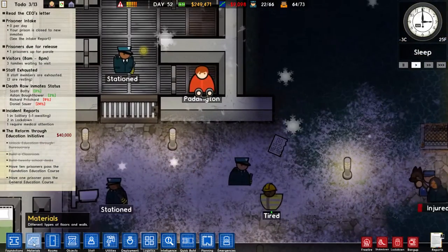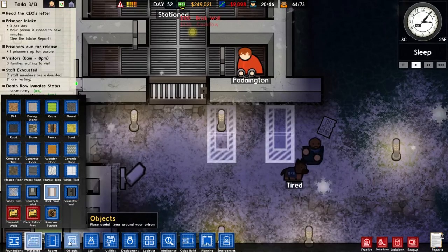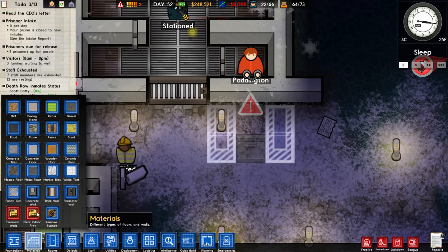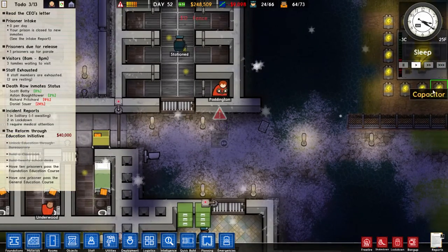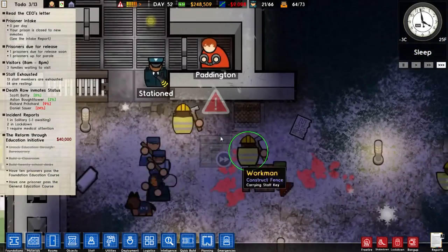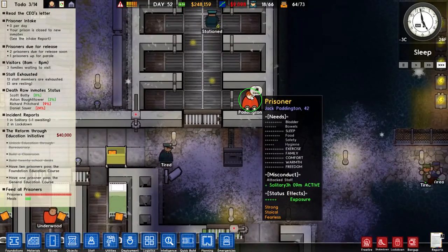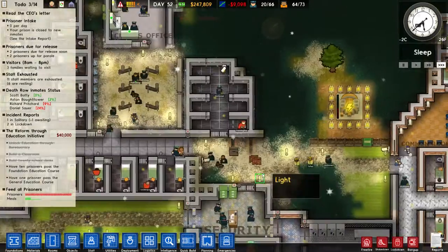This guy has no bed to keep him warm and he's stuck in the cold at 0 degrees — it's minus 3 outside. He's got the status effect of exposure, so he is slowly freezing to death. Not only do you have to heat your cells, you have to be careful if you are going to design solitary blocks like this, especially if you put your solitary outside. Prisoners have a much higher chance of dying, especially if they have a long time in solitary — if exposure gets too high they will pass away.